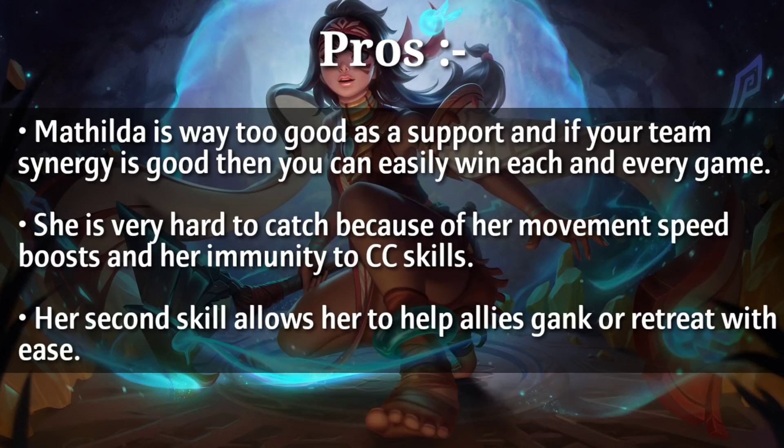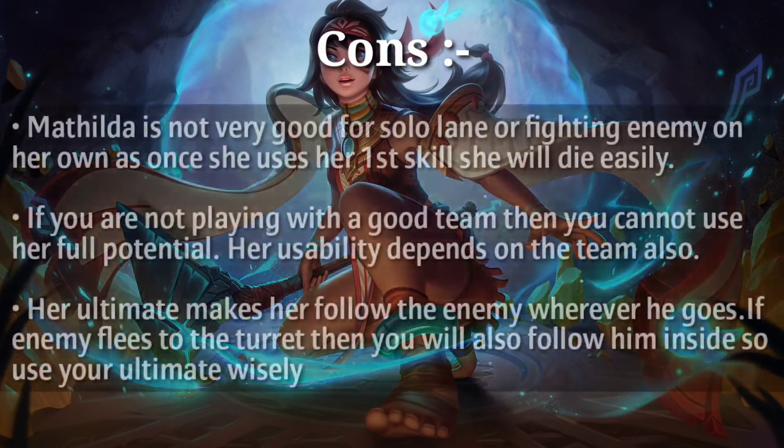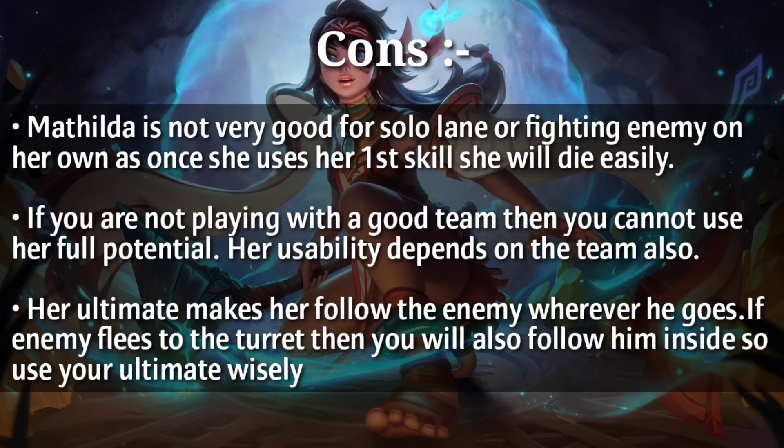Her second skill allows her to help allies gank or retreat with ease. Cons: Mathilda is not very good for solo lane or fighting enemies on her own, as once she uses her first skill she will die easily. If you are not playing with a good team, you cannot use her full potential — her usability depends upon the team. Also, her ultimate makes her follow the enemy wherever they go, so if the enemy flees to the turret you will follow them inside. Use your ultimate wisely.